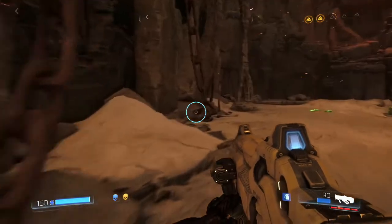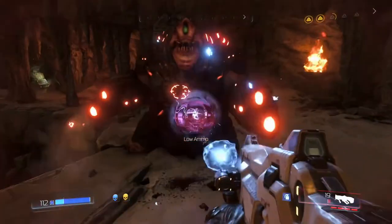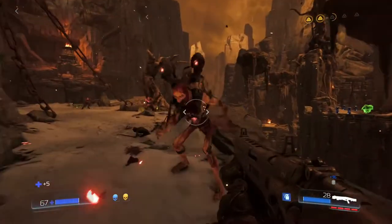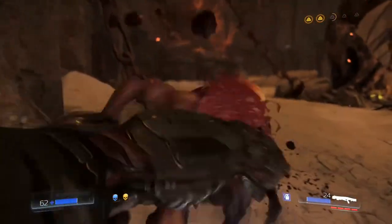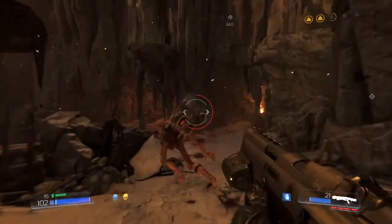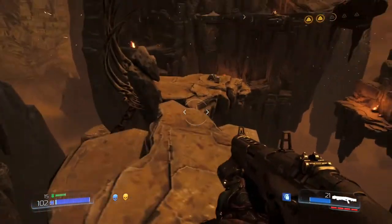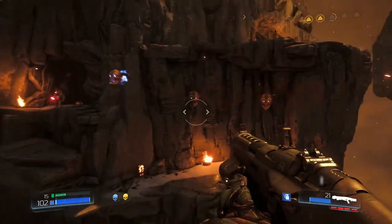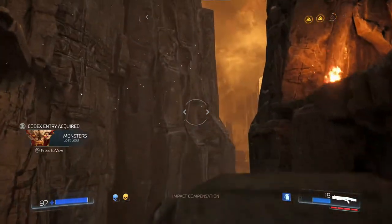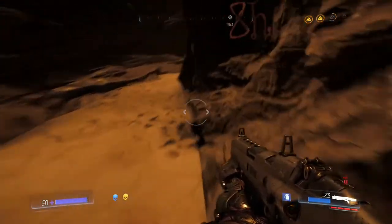There is something behind that doorway. Eat eat eat. There is something behind that door. What are these? Oh my god, no. They're cool. So they seem like random monsters that spawn in and they start seeking you like heat-seeking missiles.